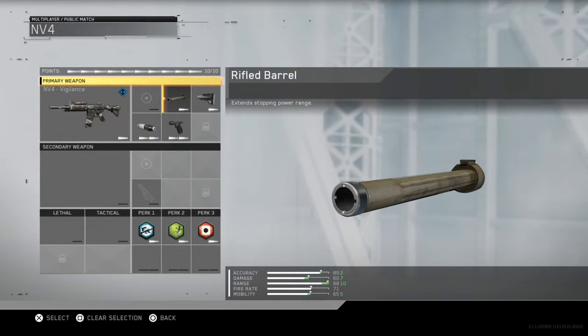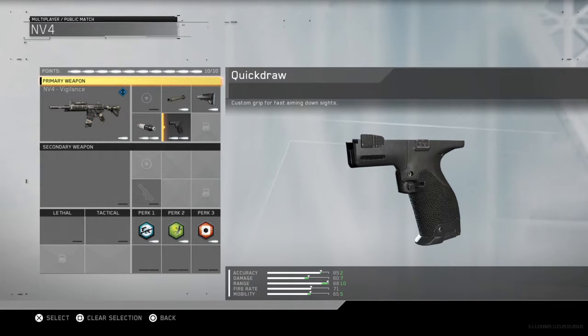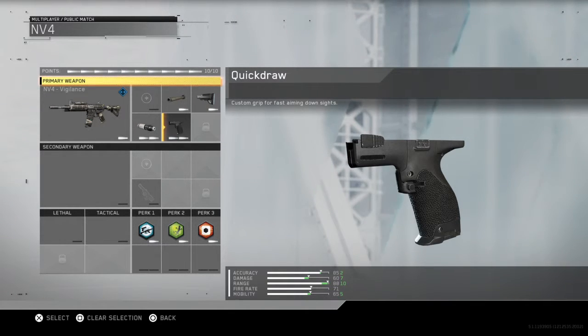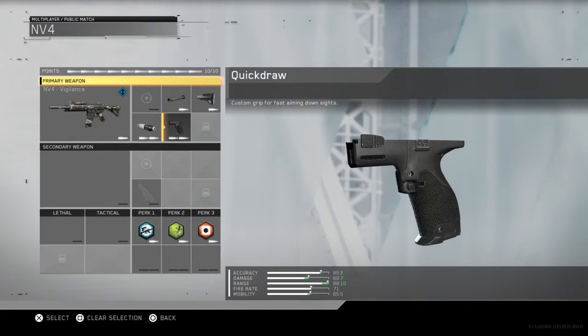The rifle barrel is long barrel — I don't know why I thought hollow point was long barrel. We've also got quick draw, guys. Quick draw is essential on all assault rifles, typically because assault rifles are built for medium to long range. Not all of them, but this one is useless up close.